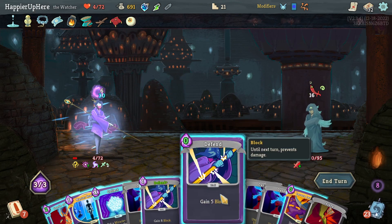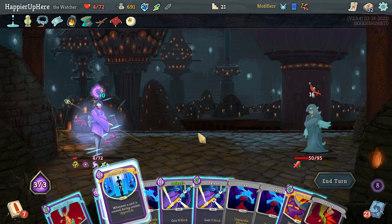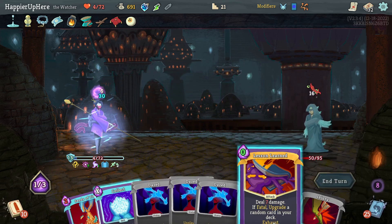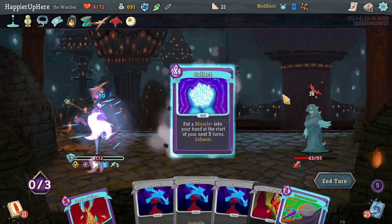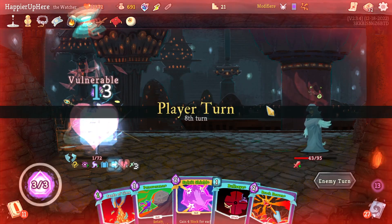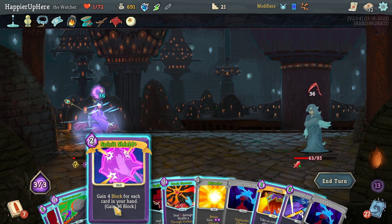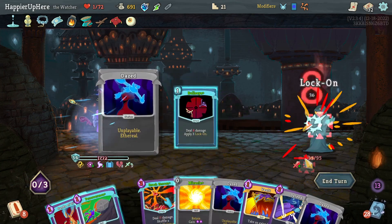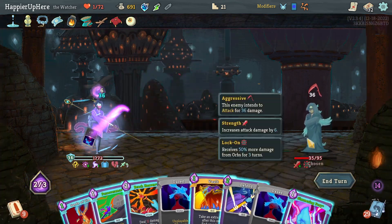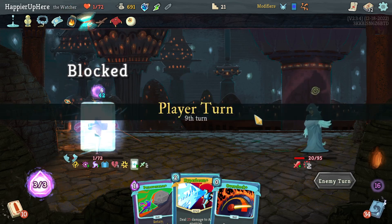I'll do Master Reality, Defend, Defend. Then play Lesson Learned - very unlikely I'll get back to it. Also do Collect. I still have the Regret - if the next question mark is a regular fight I might die to it again. I have Spirit Shield which allows me to be fully defended. Do Bullseye and Sense of Time. With Simmering Fury I should be able to kill - Hyper Beam would do it.